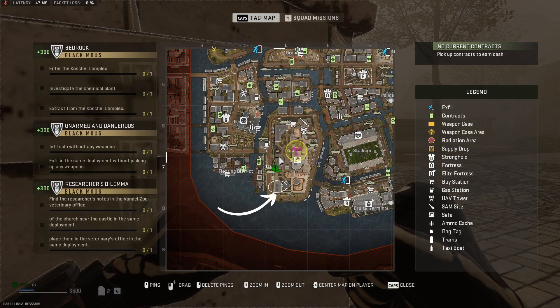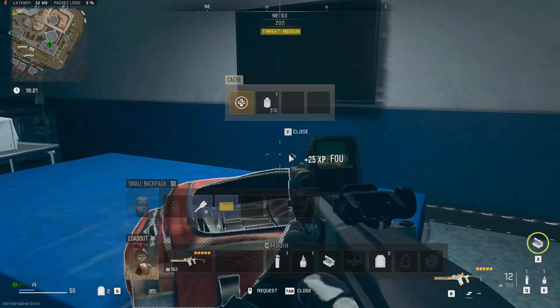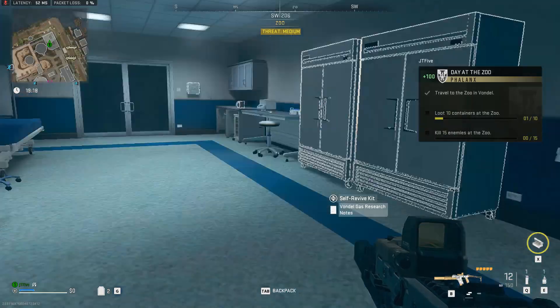The office is at the bottom left corner of the zoo area. Take note though that the building where the office is can sometimes be a stronghold, so I'd bring a stronghold key card just in case.